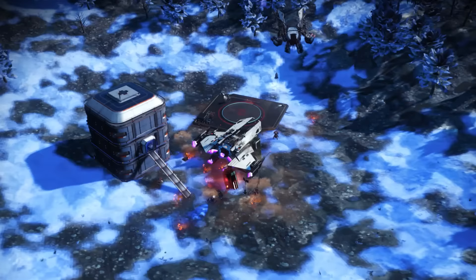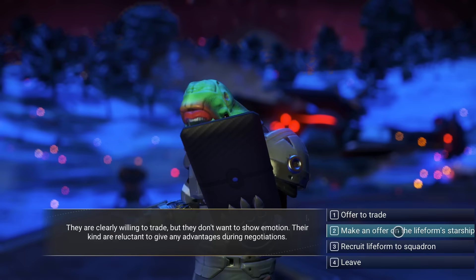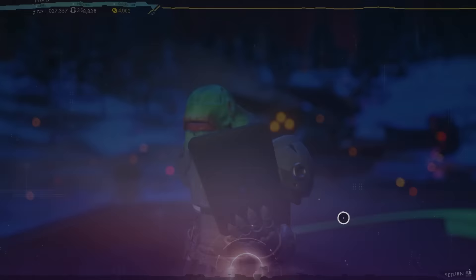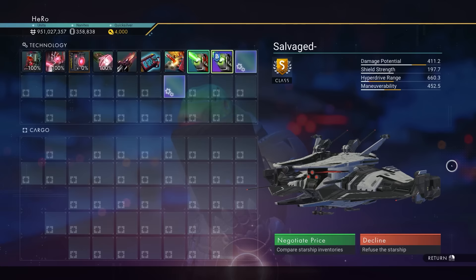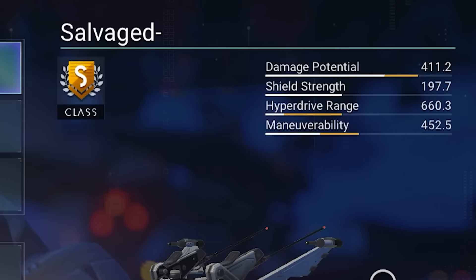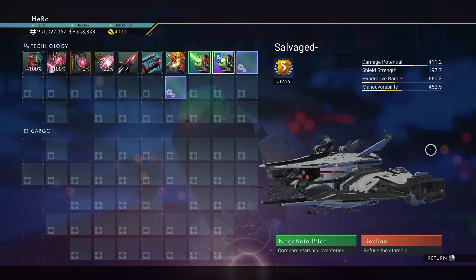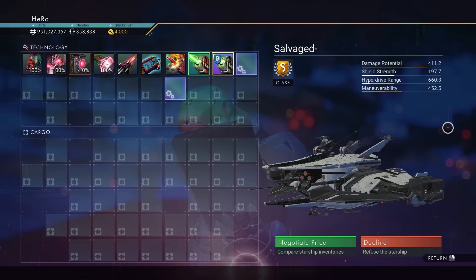I want to show you a trick here on how to claim this one for free. Because there is a land pod here, there is actually an NPC here. If you talk to the NPC, you can see 'make offer on the life form starship,' and you can see we have the awesome ship here — so you don't have to fix it at all. How does this work? You just need to put down a base computer and a landing pad, then create a restore point and reload the restore point. When you come back, you will see the NPC. It depends on the race of the system next to the ship. You can talk to it and get the ship for free. You can actually fix it if you want, or you can just claim it right now for free. Remember: remove your base after you claim it so others can do it as well.